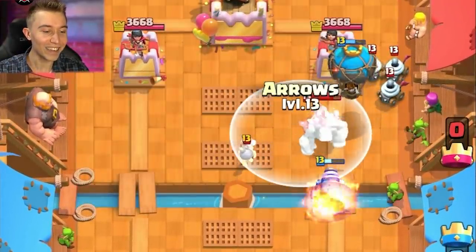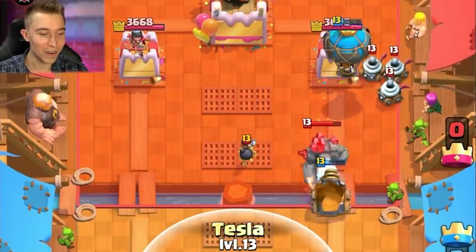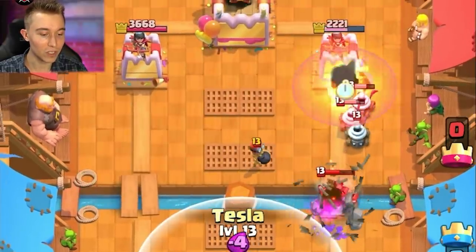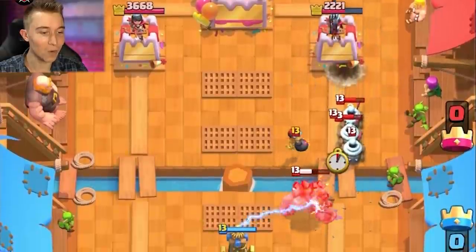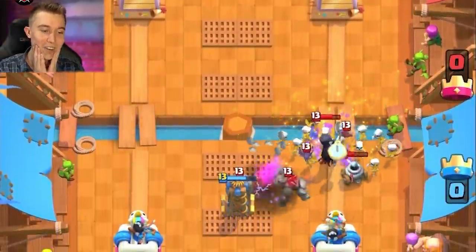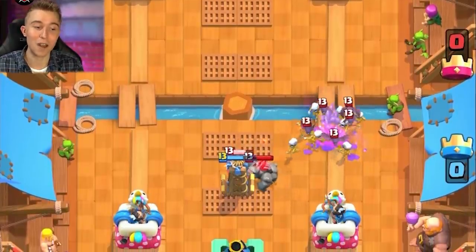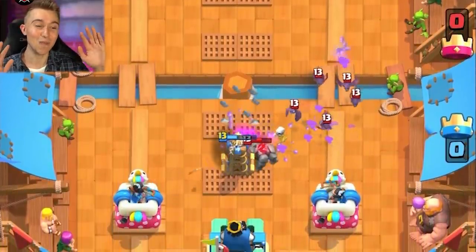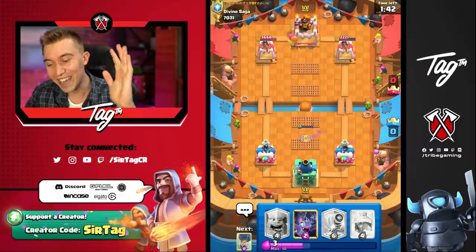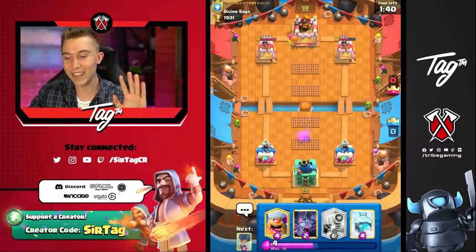Let's go! I could Arrow. I wonder if that's the right play or not — probably was. I'm just going to Tesla instead and we'll wait and see. Now we can Arrow on the Zappies and Arrow on the Bomber and whatever else he drops. Then we Skeleton Army here and we shut it all down. He might Clone with literally just a Night Witch on the board and that might be scary, but he doesn't. Let's go, baby! The kick is good!